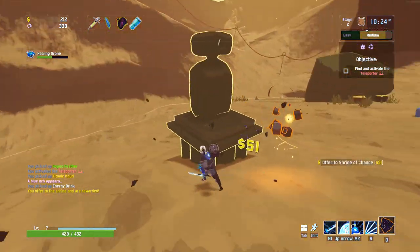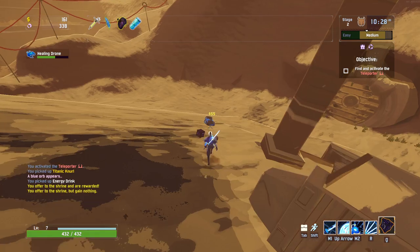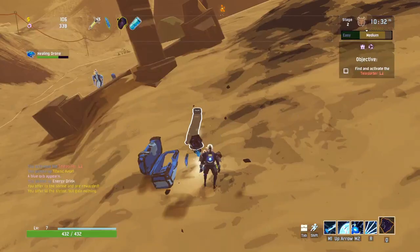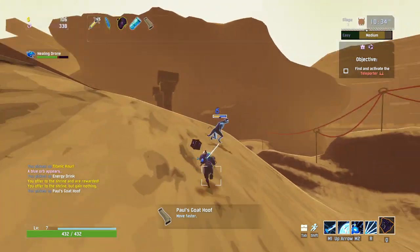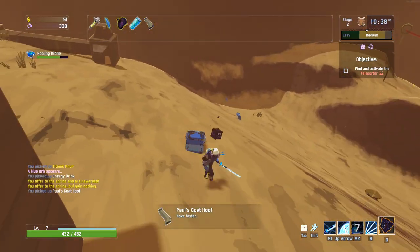Got ourselves another active item - god damn it, I'm not going to play that anymore. Waste of my money. Paul's Goat Hoof - there it is, that's the one we want. Let's get a few of those, get our movement speed really sky high.